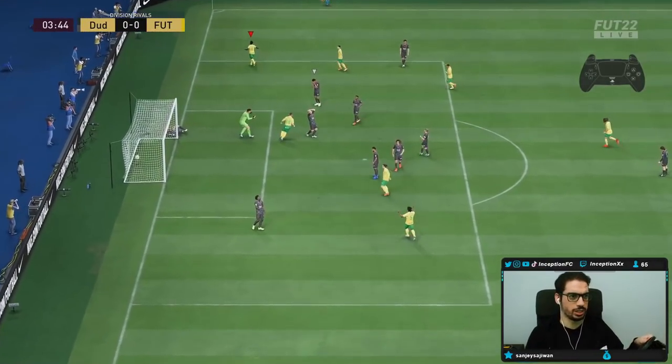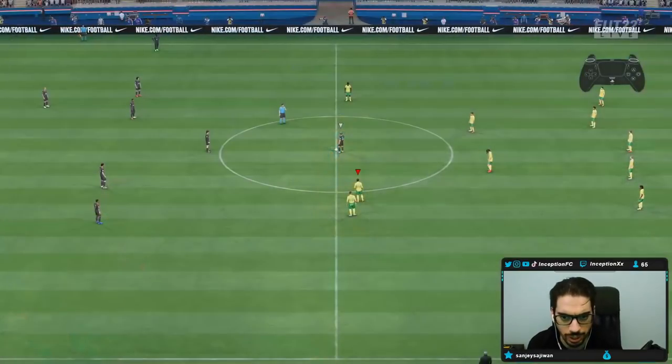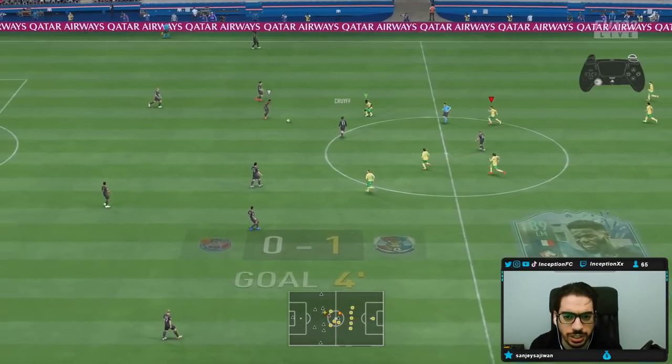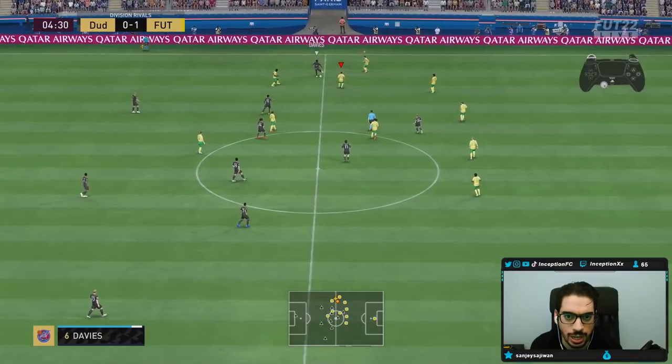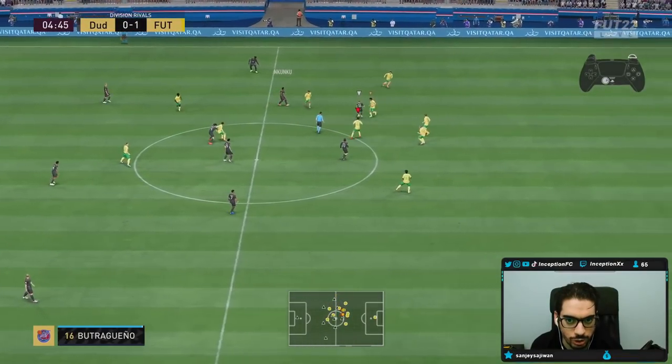Let's go, Bamba. That was a good combination play — wasn't too bad. Dribbles were good under pressure. I'm using him up top in the striker position to kind of get more shots with him.